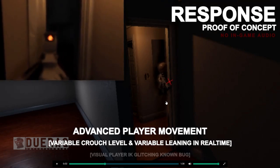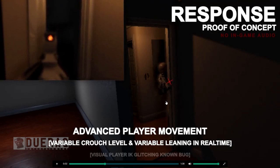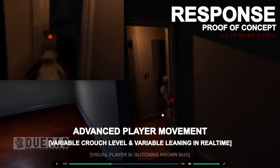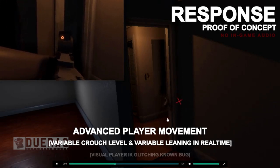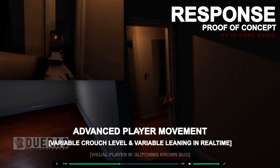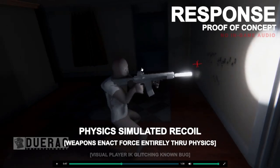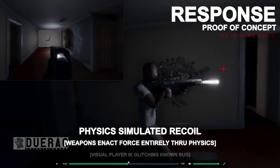Advanced player movement — variable crouch level and variable leaning in real time. That actually looks kind of cool, not gonna lie. Then we've got physics-simulated recoil — weapons enact force entirely through physics. Visual player IK glitching is listed as a known bug. The gun actually doesn't look too bad when he's shooting it.